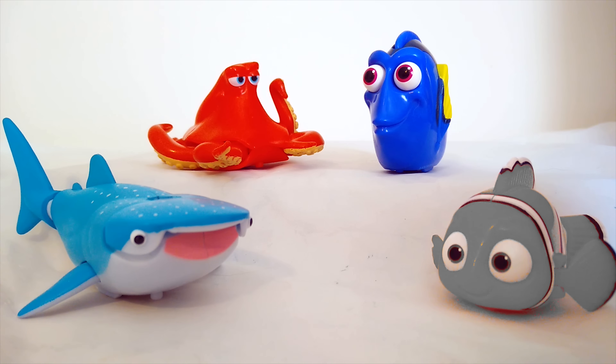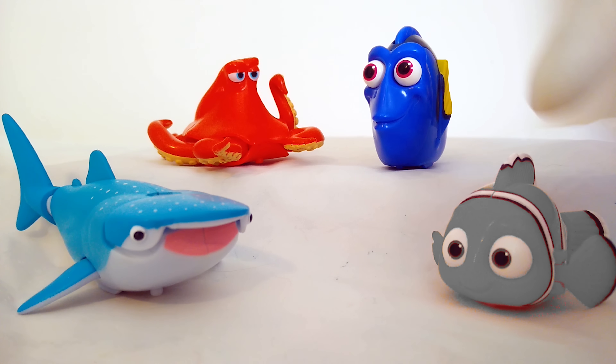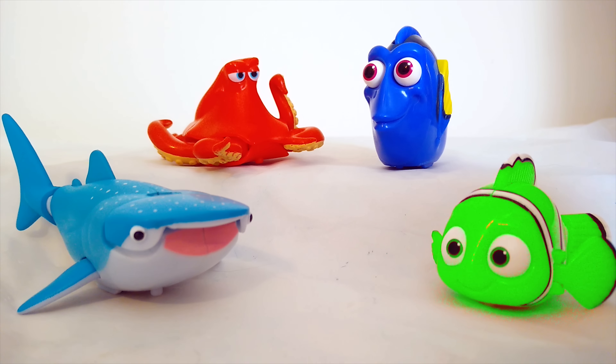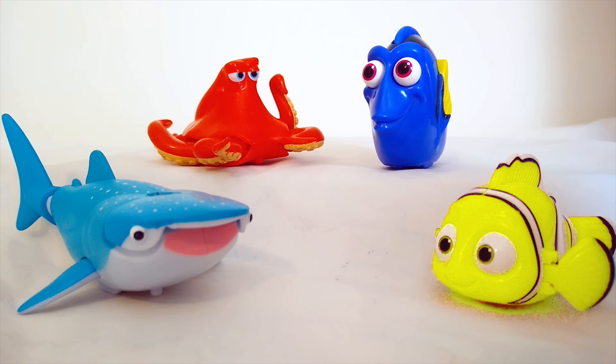Thanks so much. Now we just need to get Nemo. So Nemo is normally green? No, he's not supposed to be green — that's silly. Is he supposed to be blue like the ocean? No, he lives in the ocean, he's not blue like the ocean. What about yellow? That looks pretty close, but it's not quite right. That's right — Nemo's a clown fish, so that means he's supposed to be orange.